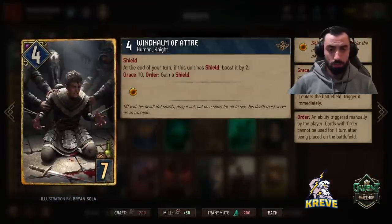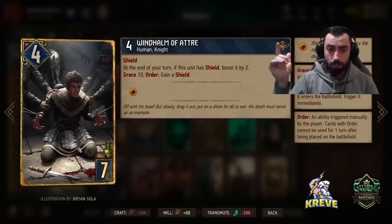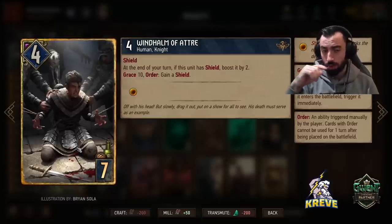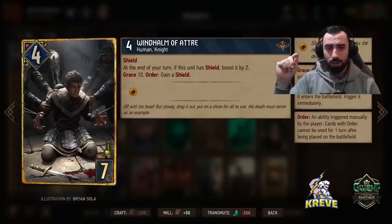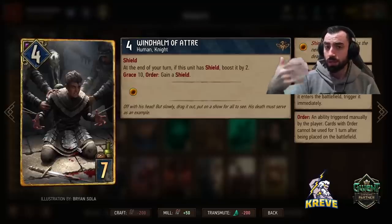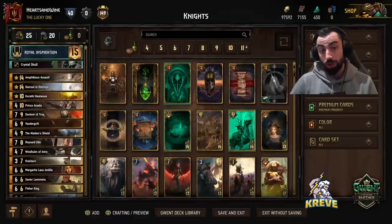Very strong engine: Windhelm. Shield: at the end of your turn, if this unit has shield, boosted by 2. If it reaches Grace 10, you can activate the order to gain a shield if this card has lost a shield, so you can keep getting those good passive points going. It's a bit susceptible to being weak because of this shield condition - maybe you want to play this card behind Defender. But it can still be good if you play this with Knight Errant, because you can consistently give it shield. You can use leader to make sure it gets shield back through the order as well if it loses it. Round 1 or round 2 I'd suggest.